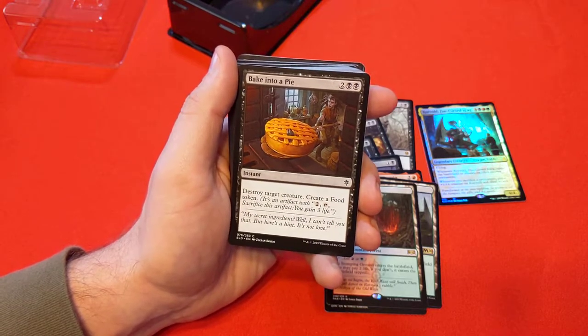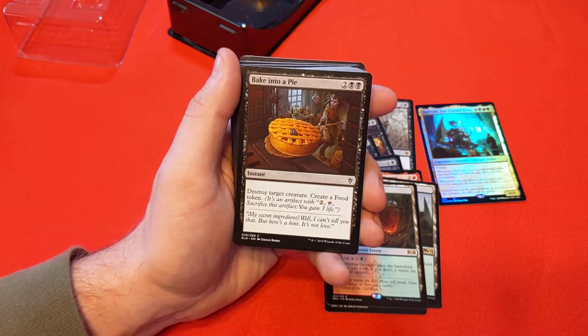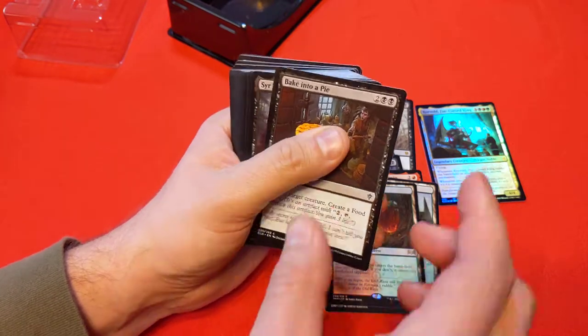Bake into a Pie — some of the nice Throne of Eldraine cards. I love the fairytale kind of approach to that set. Destroy a target creature and create a food token. We know food tokens are nice.